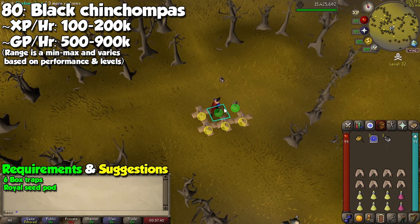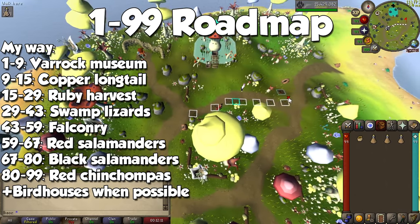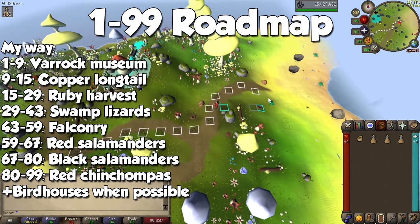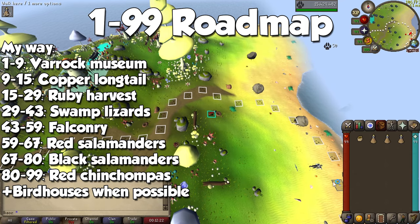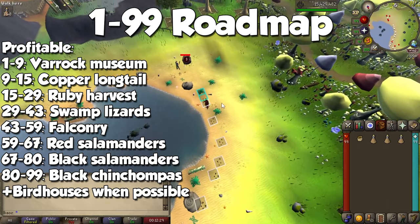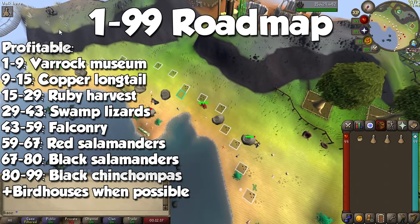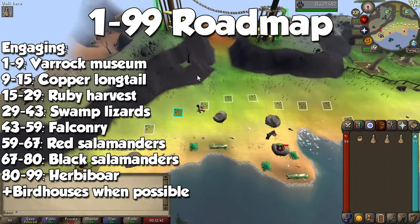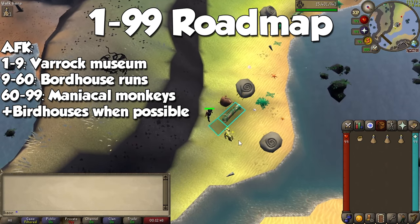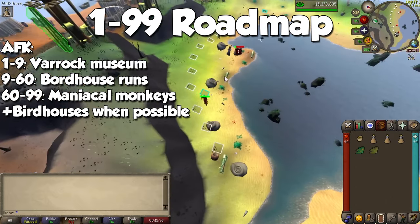We now come to the most important part of the video: the best ways to achieve level 99. The way I got level 99 is just following the guide as laid out — Hunter is super diverse, so you're always unlocking something new with more experience per hour. Make sure to mix in birdhouse runs for even more experience every day, and as long as you make it to level 80, that's when the money starts coming in. The profitable way to 99 looks exactly the same, but you'll be catching Black Chinchompas instead since they are more expensive than the red ones. Remember you'll be getting rid of most loot from lower level creatures, so banking isn't really worth it. For a more entertaining path to 99 with a chance at a cool pet, simply swap to the Herbiboar — it keeps you more engaged and offers decent profit per hour. The AFK route is to stick to birdhouses from levels 9 to 99, or until level 60 when you unlock Maniacal Monkeys, while keeping up birdhouse runs for passive experience.